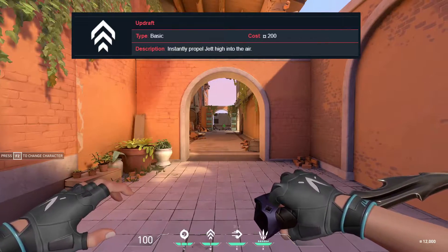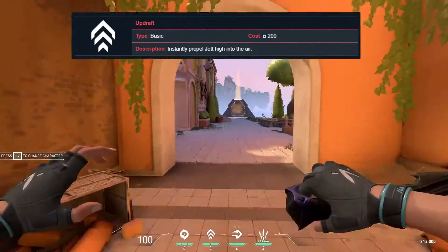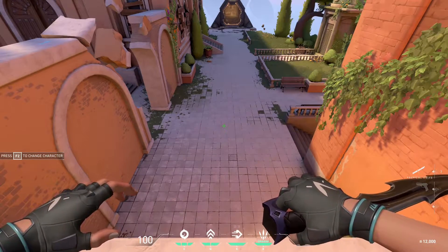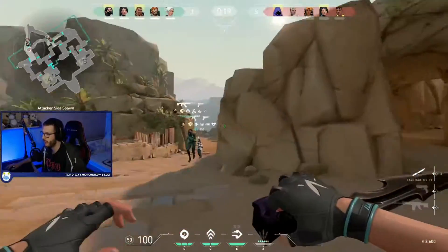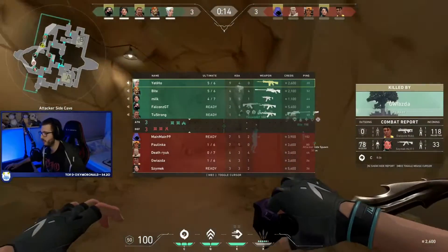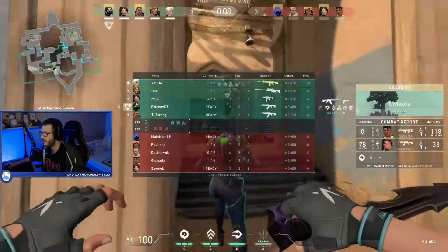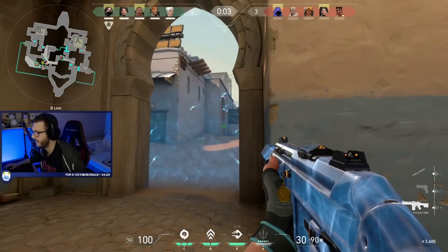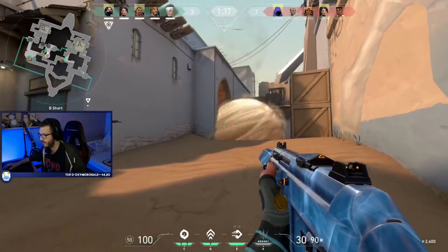Her second ability is called Updraft and it's a jump ability. Combined with her passive, which we'll talk about in a second, you can basically get to any high ground in the game. It's my favorite jump in the game compared to Raze's grenade detonation which makes you jump up, or Omen's TP that takes a lot of time. It's also the loudest one so enemies can know where you're going, but you should be very unpredictable with this ability. Good Jett players will shine by getting to high ground spots that nobody else expects.